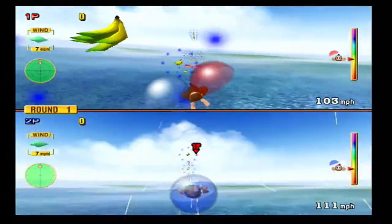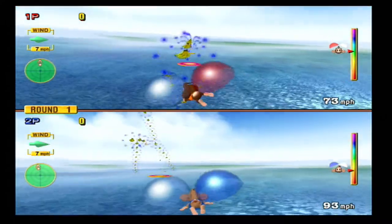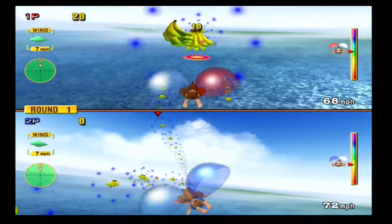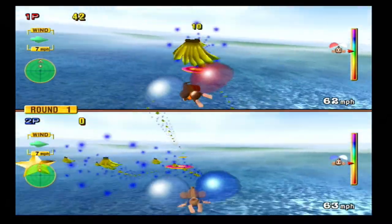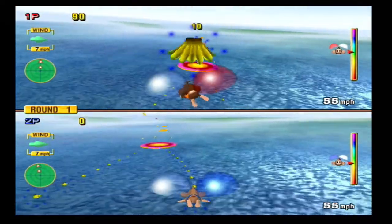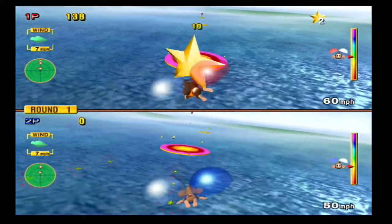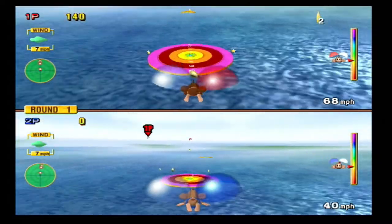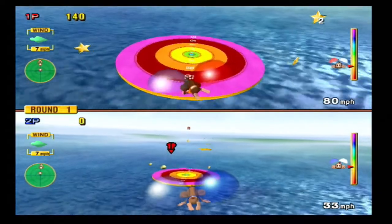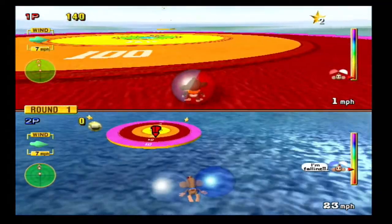In Monkey Fight 2, one to four players duke it out in an arena trying to punch each other off the platform. There are three different arenas, three different power-ups, and two modes — Normal Mode and Survival Mode. It's a fun and chaotic party game, quick and very enjoyable especially with four players. In Monkey Target 2, one to four players play simultaneously, which is different from the first game where you took turns. You roll down a ramp, shoot into the air, open your ball like wings, glide over water toward a target pad, and try to land on the highest-scoring spot each round. It's a pretty fun party game once you get the hang of it, and playing simultaneously makes it move much faster.